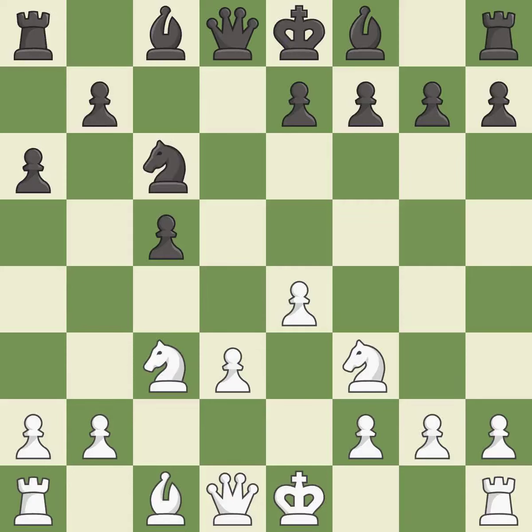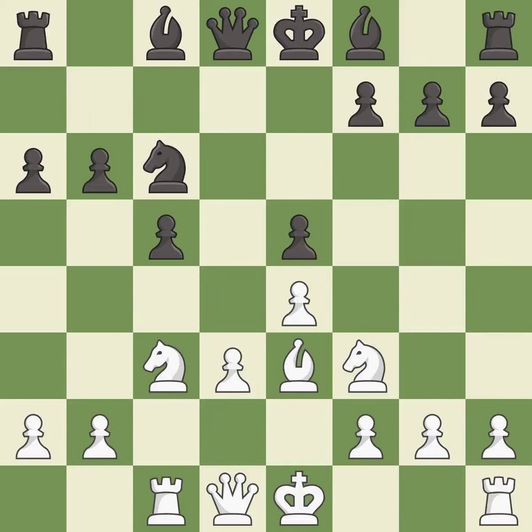It is best — takes back. This activates a bishop by developing it off its starting square. It is best — this defends a pawn that was under attack and had no defenders. It is best — this develops a rook off its starting square, getting it into the action. It is good — this ignores an opportunity to develop a bishop off its starting square.